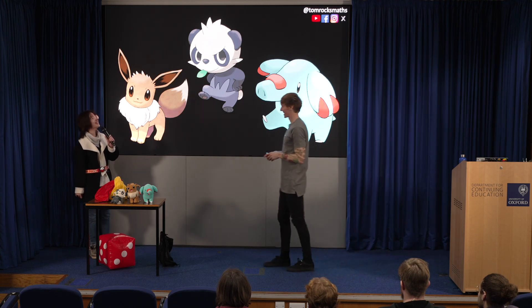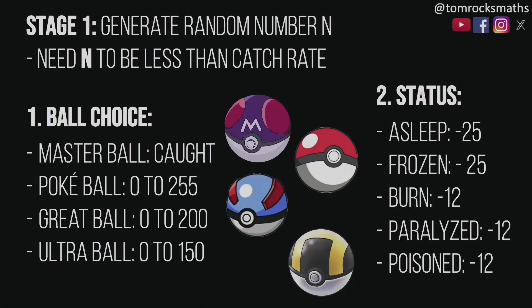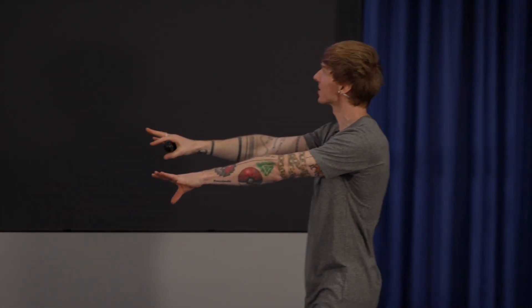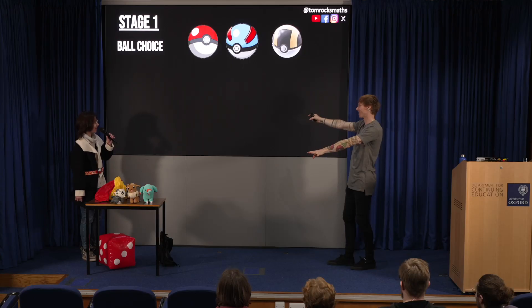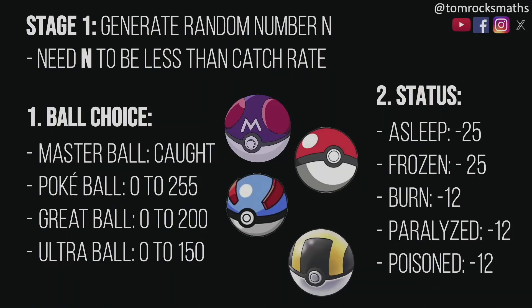Is it the hardest? That is the hardest, yes. So the catch rate of Eevee is 45. Remember, in stage one we need our randomly generated number to be less than 45 before we can progress to stage two. So you need to pick which ball you're going to use. If I gave you free choice, which one are you going to pick? The yellow one — the Ultra Ball — because it gives you the shortest range for your random numbers.